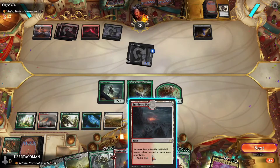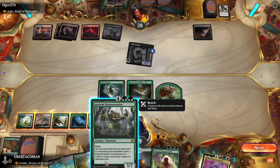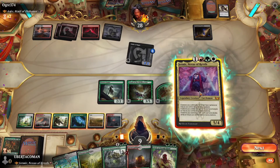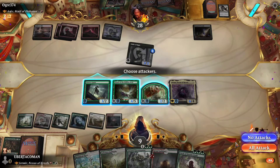No blocks because I don't know what he's got planned — he might have something that'll do damage to me when he attacks. I skipped on that and then I'm back to my turn now. I'm playing a land.